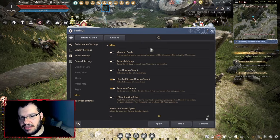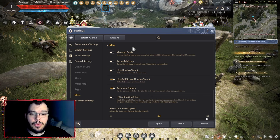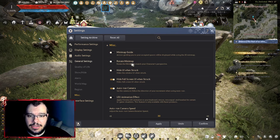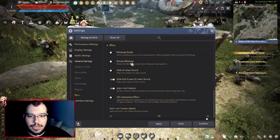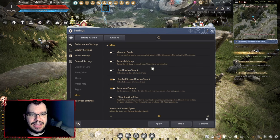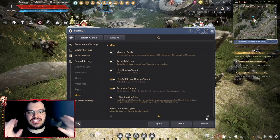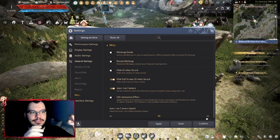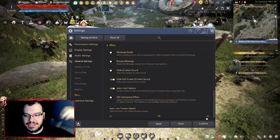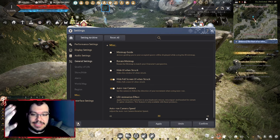For the minimap, I'd suggest not rotating it to match your character's perspective. If the minimap is static and you move on it without it rotating, it's a lot better for your brain to understand where you are and where you need to go. But it's up to you.